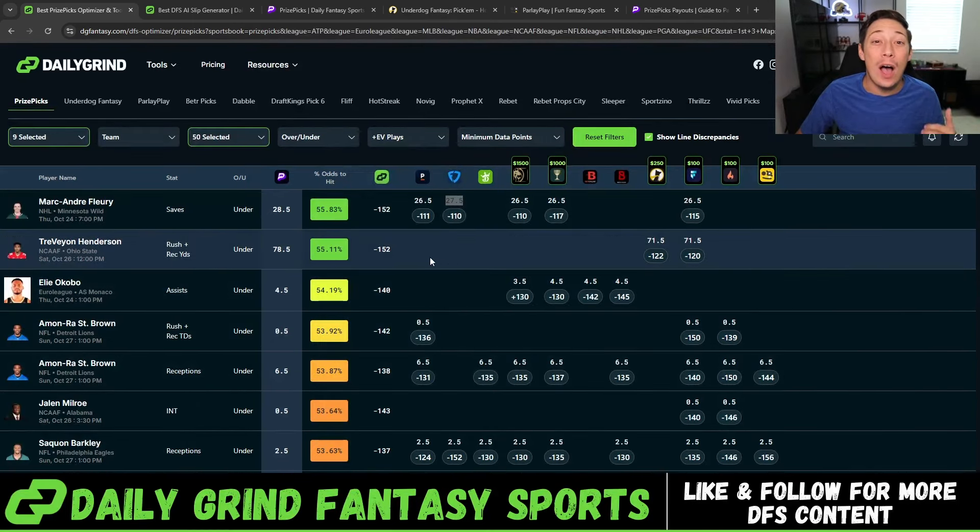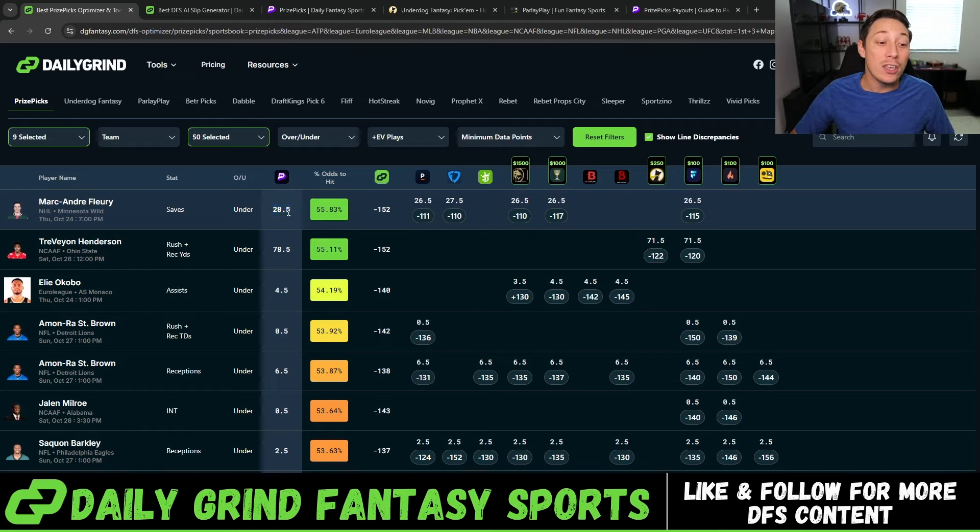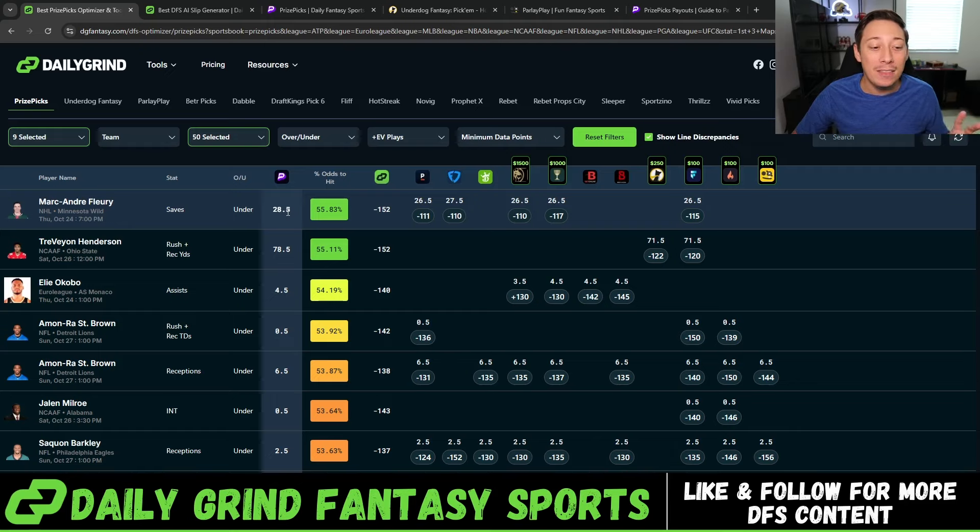For example, Marc-André Fleury in the NHL is recommended under 28.5 saves on PrizePicks with a 55.83% chance to hit. But four different sportsbooks have this at 26.5, and FanDuel has it at 27.5. PrizePicks is way off from where the market is establishing around 26.5. You're getting two full saves of value playing the under on PrizePicks, at nearly the same odds of minus 119 on regular PrizePicks and minus 116 on Arena.